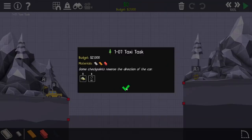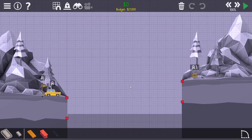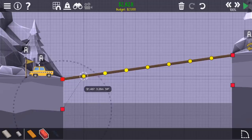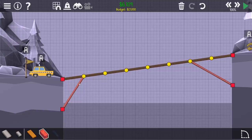All right, so we have the taxi task - this one's got a checkpoint. Oh, he just turns around! I think that's what he does. I should probably pay a little bit more attention to the reading part. All right, so we're gonna build a bridge all the way across. That looks decent - we've got 21,000 budget. Let's go ahead and do a nice beam here.